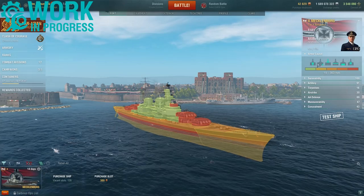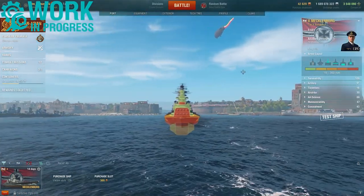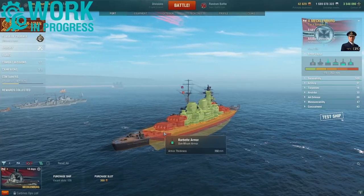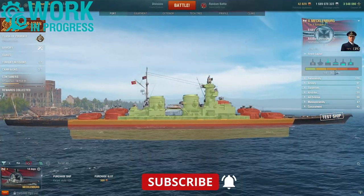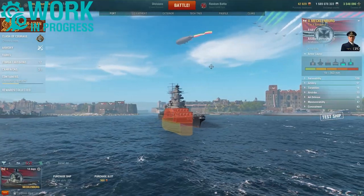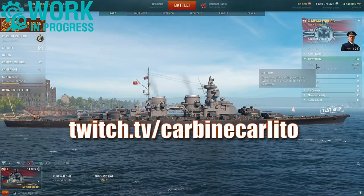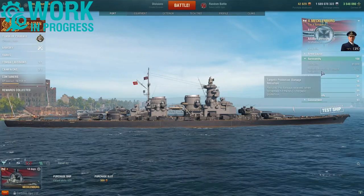The gun turrets get quite decent protection. Looking at the internal armor, we can see sloped internal turtleback armor. The athwartship is 200 millimeters on the bow and the same 200 millimeters at the stern. The actual citadel is submerged, all under the waterline, well protected by that sloped internal turtleback armor. Survivability is 85,800 hit points and a torpedo protection damage reduction of 27 percent.